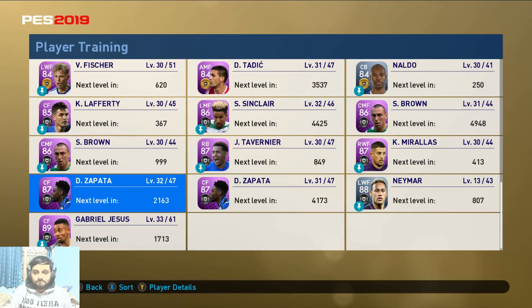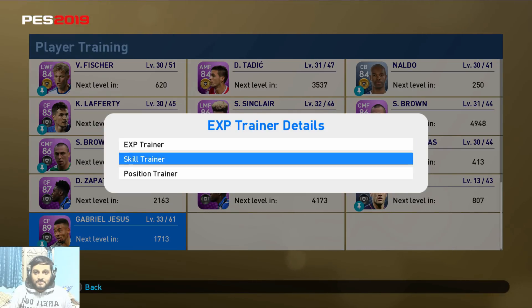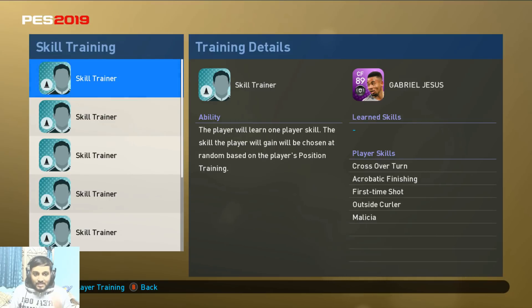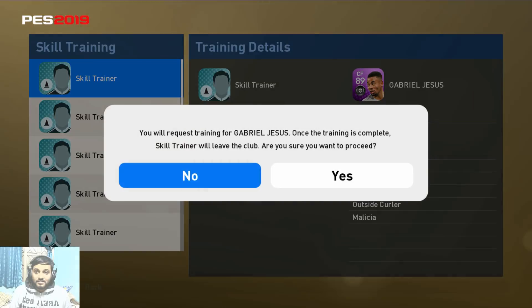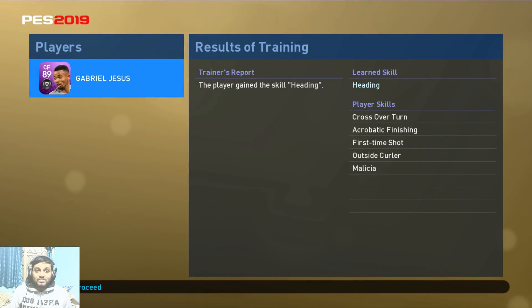We're going to add a skill to some other player. Let's go to Gabriel — select him and go to skill trainer. We have many skill trainers, so we'll use one. He already has five skills, so it will add a sixth skill. We select this, and now a new skill has been added: heading. So he will be good at headers — that's pretty dope.